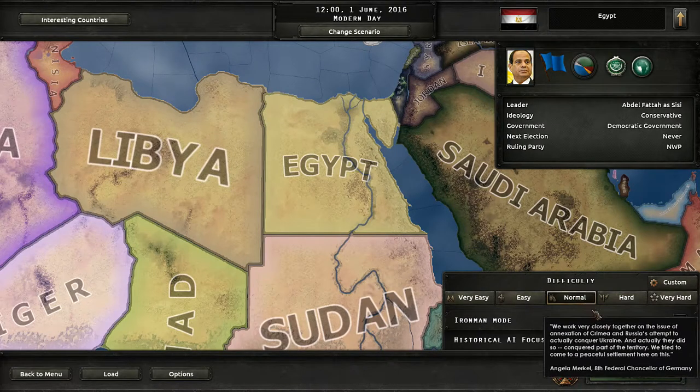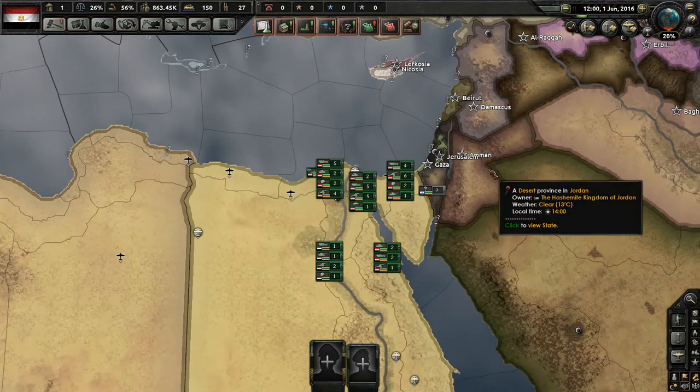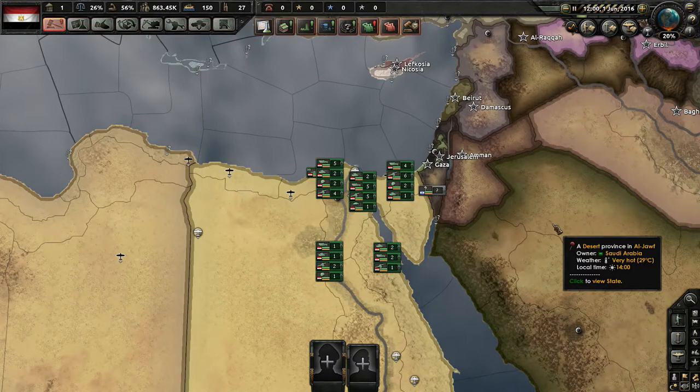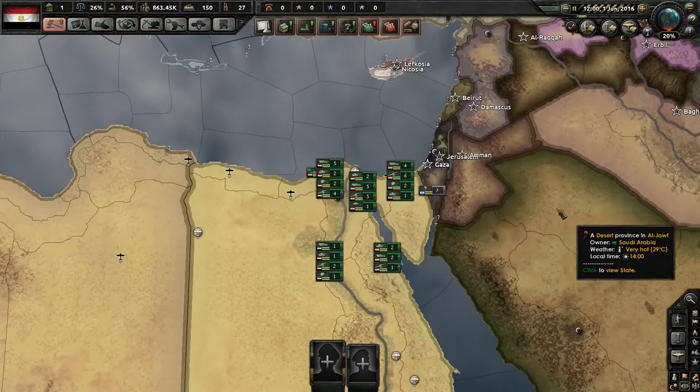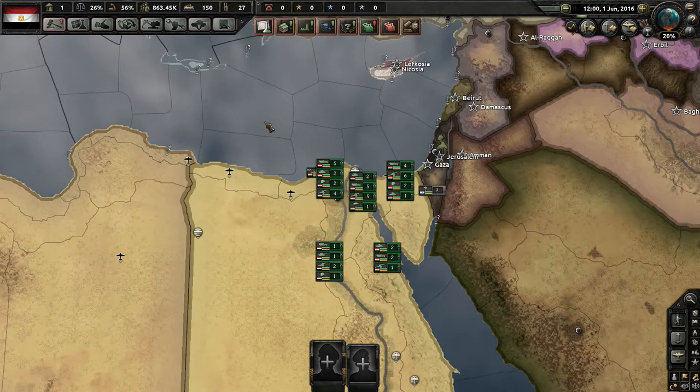So without further ado, let's go ahead and dive right into things. Alright, and here we are folks. The game has loaded itself in, and as you can see, we get the glorious Millennium Dawn opening prompt here — the party support system. I don't really care about that. You guys can pause the video if you want to read about it, but I'm just going to exit out of it because I already know what the Millennium Dawn mod does. Most of you have probably played it — it's one of the most subscribed mods on the Steam Workshop.